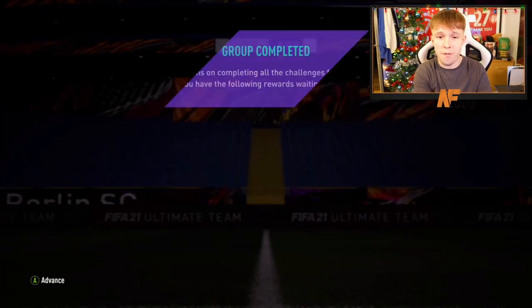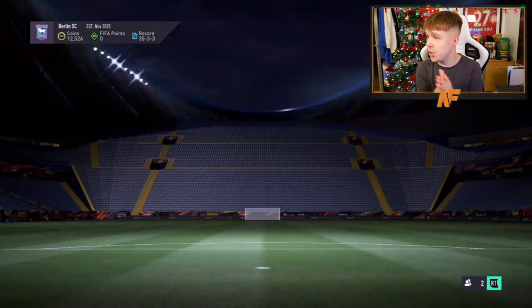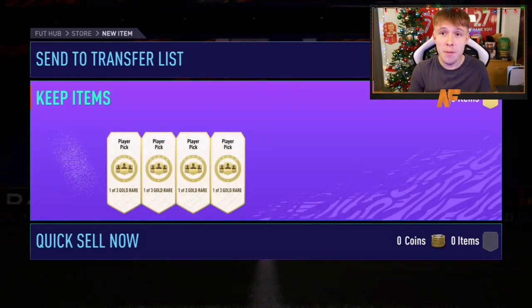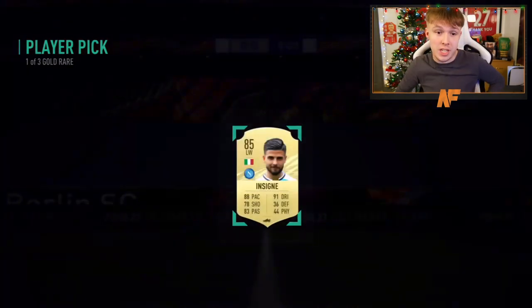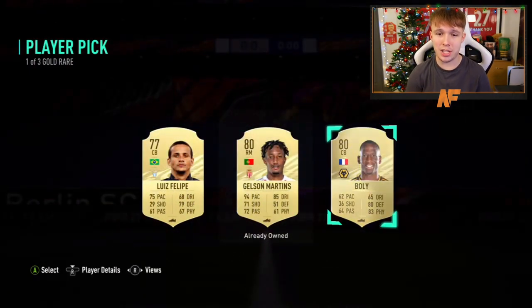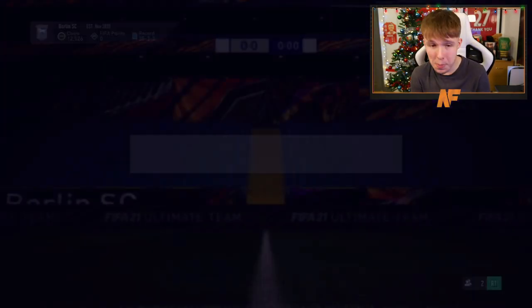The first 83 plus times 25 pack we're going to open up — shout out to the boy Sizemon. He's got some player picks to open up first, kicking off with an Insigne. These are just the rare player picks you can get through SBC's final player pick. Now the player picks are out of the way, it's time for the 83 plus times 25 player pack.